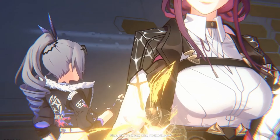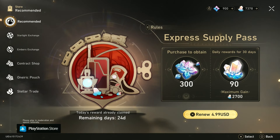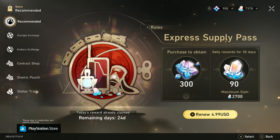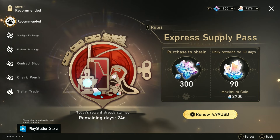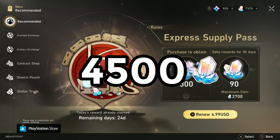Tip number 5: Buy the Express Supply Pass. This might be an unpopular tip, but the supply pass is not that expensive. It only costs $5 US and gives you 90 free Stellar Jade for the next 30 days. You get your first one on the day you buy this pass, and you just need to log in to the game every day to get the 90 Stellar Jade.